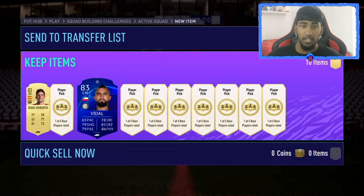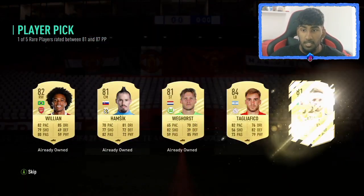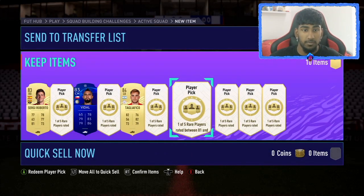Next pick — a couple of 83s. I'm going to pick Vidal, the UCL version. It's a good start; not the best obviously because of the 87 cap, but at least we're getting golds. And we get an 84 Tagliafico — that's good, another high-rated gold.